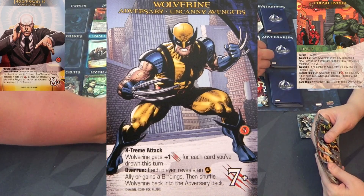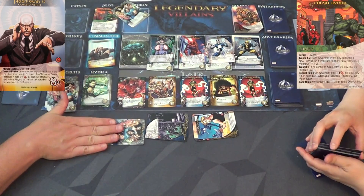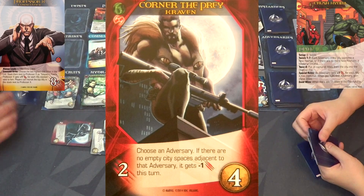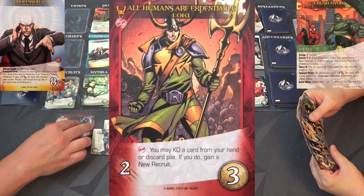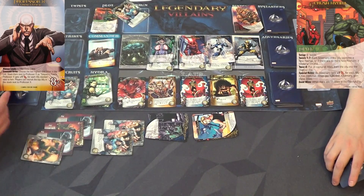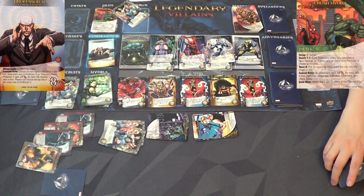I have a New Recruits ally card, so I'll play them to draw a card. I'll play Craven Corner of the Prey - choose an adversary with no empty city spaces adjacent, they get minus one attack. I'll play All Humans Are Expendable Loki - you may KO a card from hand or discard pile and gain a new recruit. KO the Hydra guy. Then I have another Corner of the Prey Craven - Carmen and I just went back-to-back full of awesomeness! I've got eleven total attack if I attack in the city.